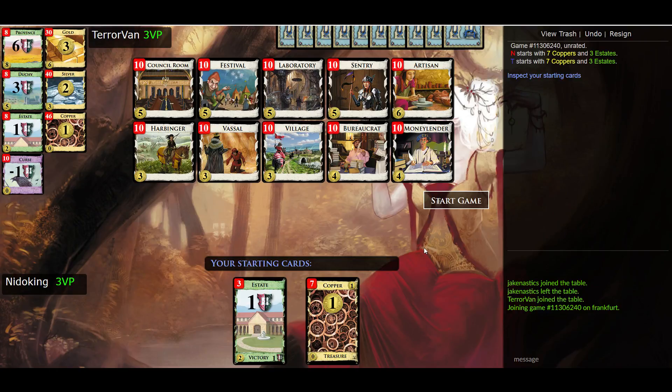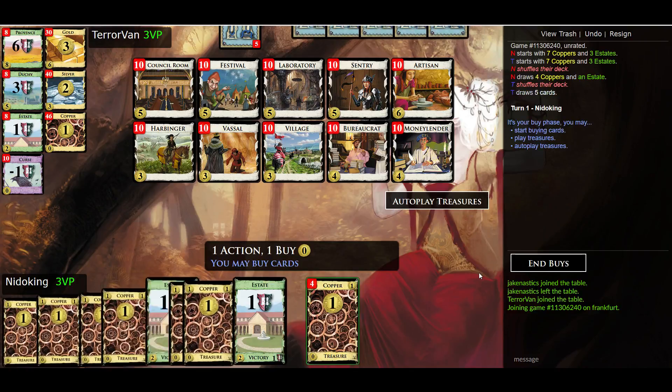Any final thoughts before we jump in? I'll just say that I especially admire Artisan because if there's any effect in play that makes it cost one less, there are a lot of crazy combos since Artisan can effectively gain itself. Unfortunately there's nothing in the base set that will do that, but when we get to the expansions we'll see a lot of cost reducers — things like Bridge and Highway from some of the early expansions. Alright, let's get started. I'm up first.